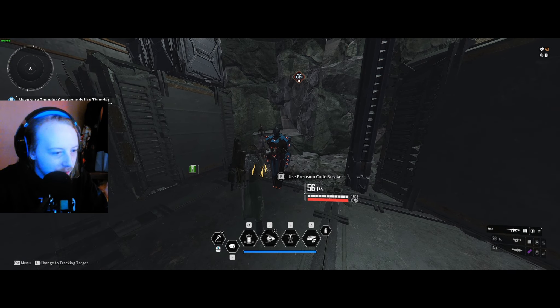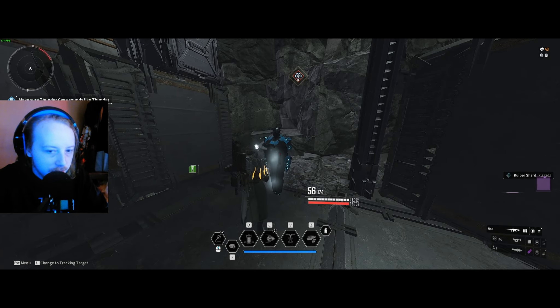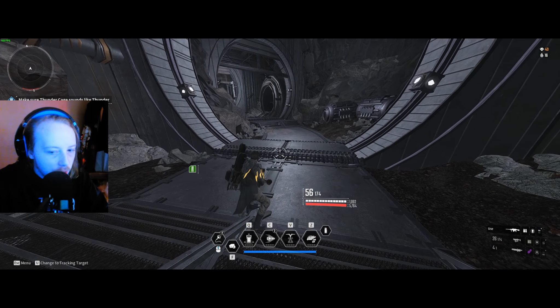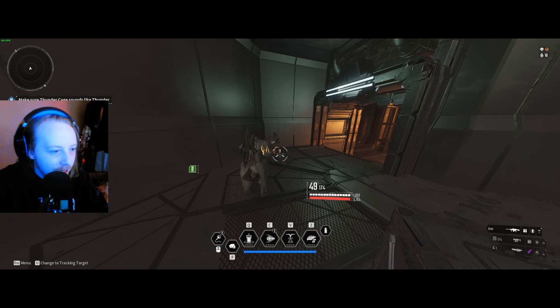We go underground and I think this is the coolest thing they put inside of First Descendant. The sound is getting louder - there we go, we found one! We use the Precision Code Breaker, interact with E, and here's the mini game - right click. Power system restored! 23,000 Kuiper shards! As long as you farm those code analyzers and scan while using Enzo, you'll find these encrypted vaults. They give you massive amounts of Kuiper shards for upgrading your modules and character.